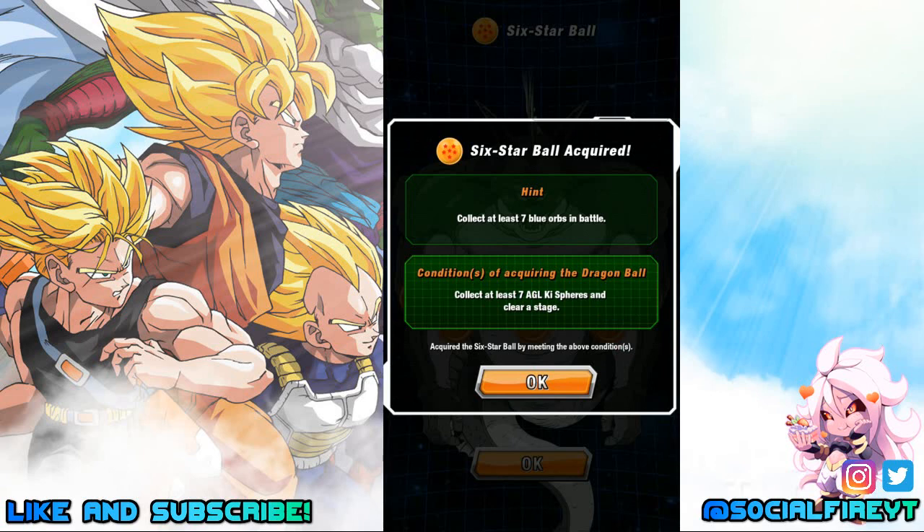There you have it — that is the six-star Dragon Ball for hint number six. The condition was to collect seven blue key spheres — specifically seven agility key spheres — and clear a stage. I'll be back tomorrow with hint number seven for the final seven-star Dragon Ball, so tune in around the same time. Be sure to like and subscribe and hit that notification bell so you don't miss a video. This is Social Fire — catch you next time.